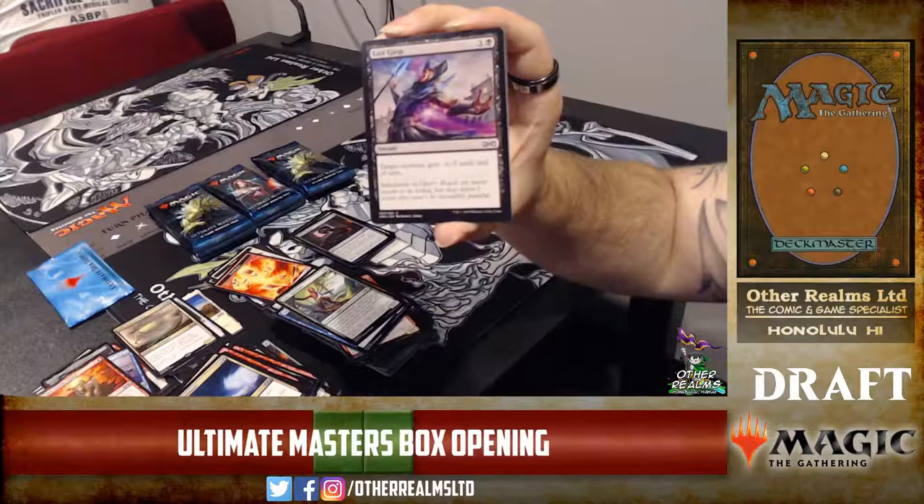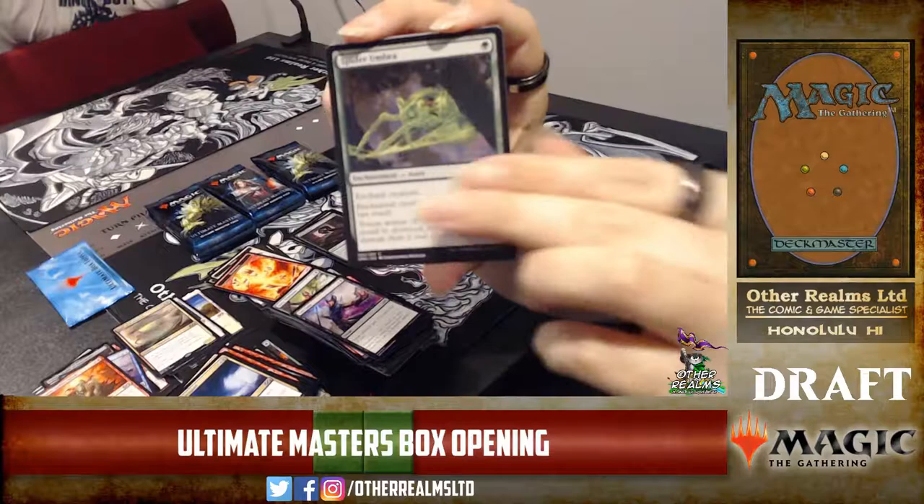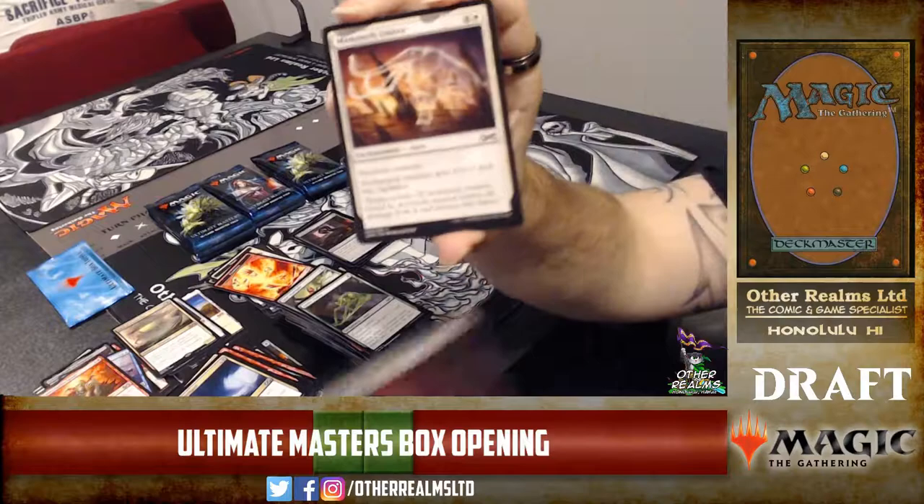We could have seen a Disfigure reprint here, but that would be pretty strong at common. Spider Umbra — and there's the Blood Flow Connoisseur we were talking about for the infinite combo. Three-mana 1/1 that makes counters by sacrificing creatures.